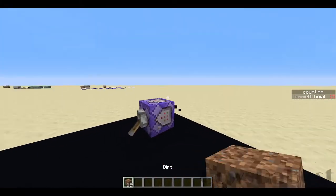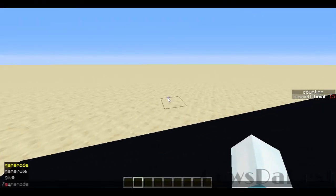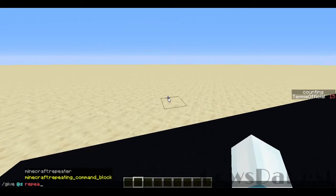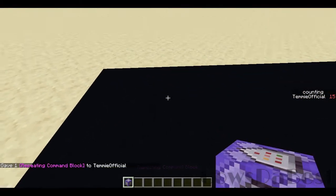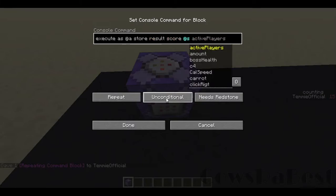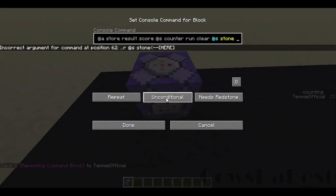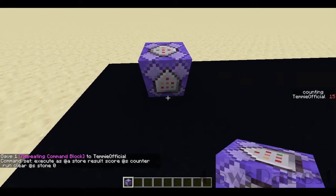So you're wondering how do I make this? First you give yourself a repeating command block, or any command block. This is the command you use: execute as @s store result score @s, then your scoreboard name — I'll do 'counter' since that doesn't exist and we'll add it in a minute — run clear @s stone 0.